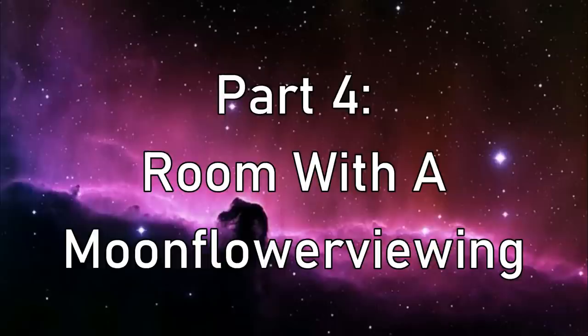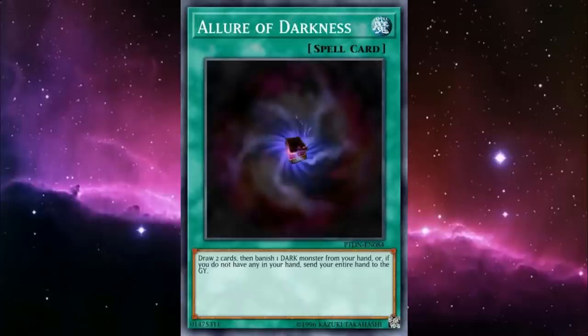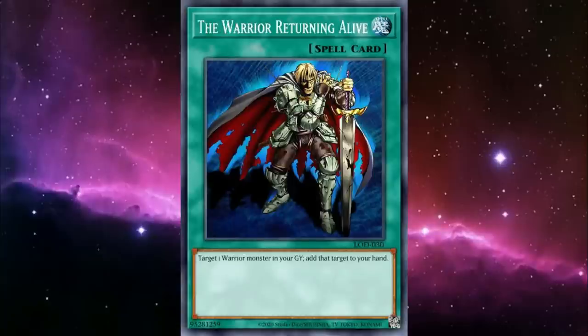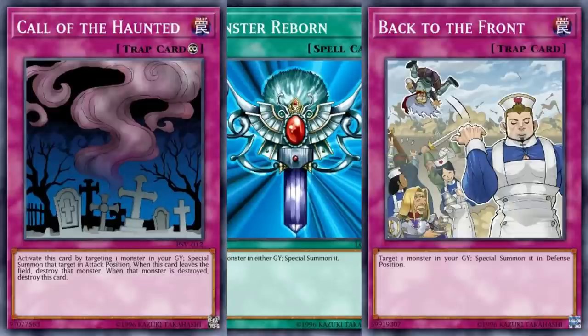So what can we play to help them out? No matter what we pick, we can't include too many of them — we need an enormous saturation of Flower Cardians to maximize our chances of resolving their effects. That said, cards that can fix your hand are invaluable. The Cardians, despite all the plant imagery, are warriors, so Rhoda can search out our level 1s and 3s. They're also all Dark, so Allure of Darkness can trade out mismatched Flower Cardians to hopefully find more agreeable ones. And if you have any Cardians stuck in your grave with no way to bring them back, Warrior Returning Alive has you covered. While just about all the Flower Cardians have Special Summoning restrictions, they usually say 'must first be Special Summoned' — so once that's been properly accomplished, you can use any revival effects to bring them back.